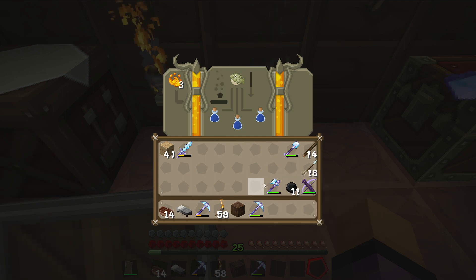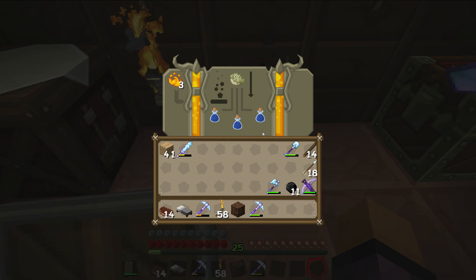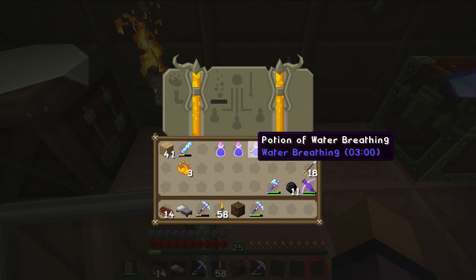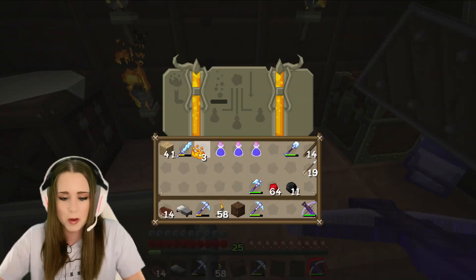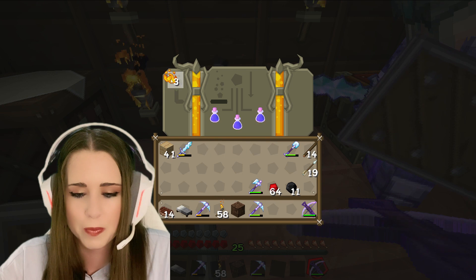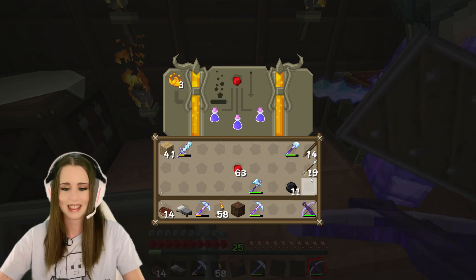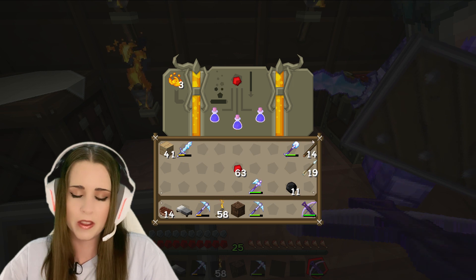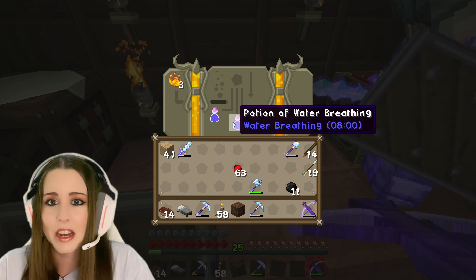It says you can brew a Potion of Water Breathing — eight minutes. That is extended to last longer than a regular Potion of Water Breathing, which is three minutes. So how do we get it to eight minutes? You need to add redstone after the Potion of Water Breathing and it should extend it by five. We've got to put blaze powder back. We've got one in there now, hopefully we'll find out in a second. We have never done this before.